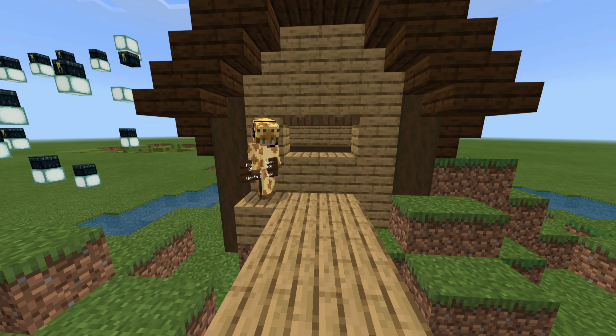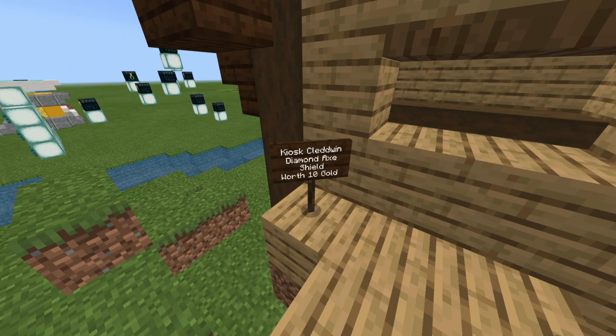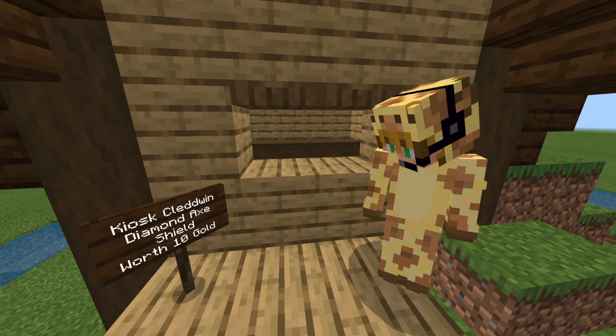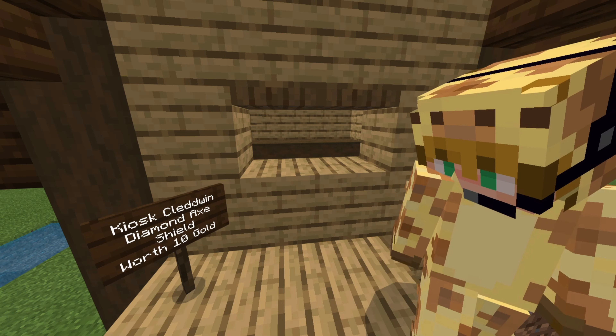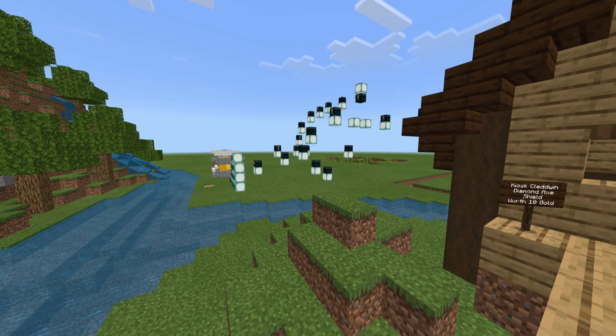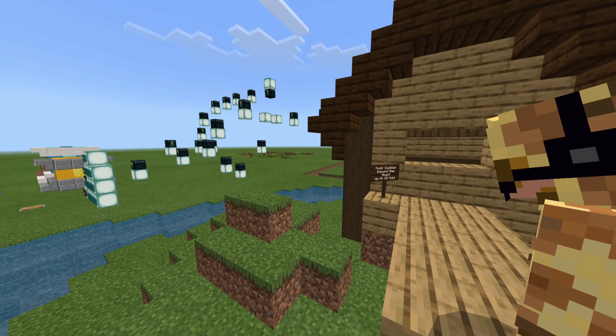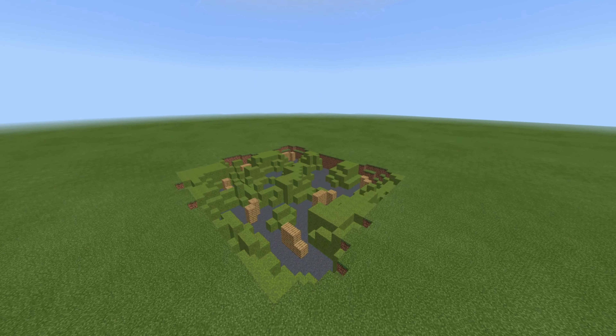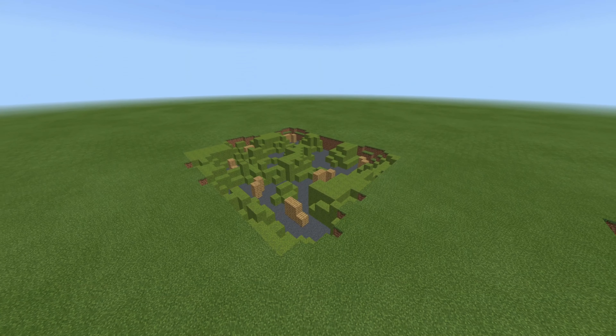This sign is showing two things you can get to help you with some tasks: a diamond axe or a shield — both worth 10 gold each. That's why you get gold. So there's going to be Find the Diamond, the free-for-all game. And over here is going to be the parkour, which gets you four gold. And over in the distance is another free-for-all, because we just love watching our friends fight to the death.